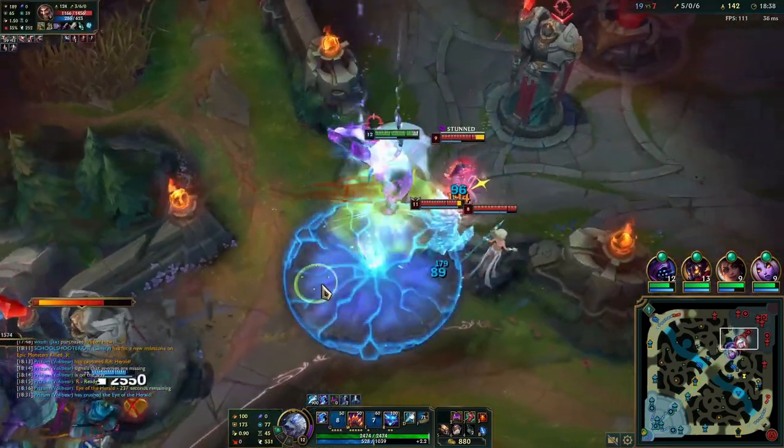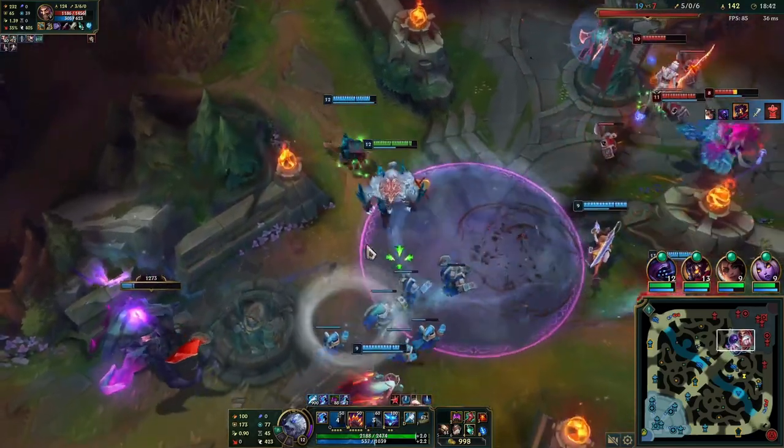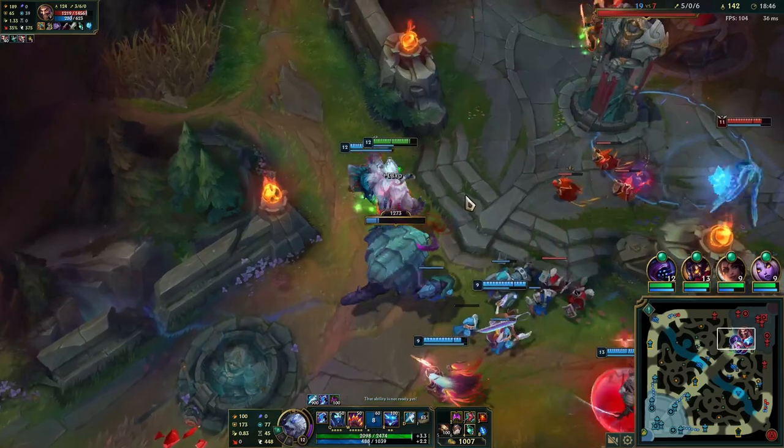Because I know how strong I am, I know I can get away with doing things like this - like this really aggressive Herald summon - because Victor did have TP, and I'm trying to crash it in twice to take the inhibitor.